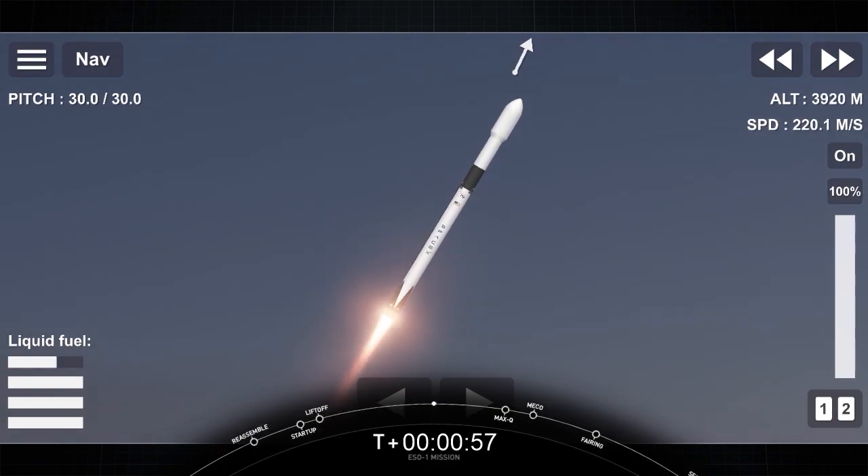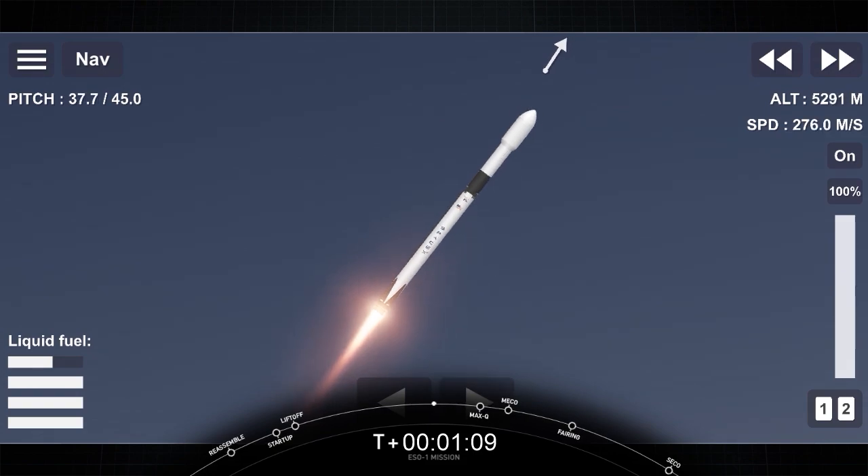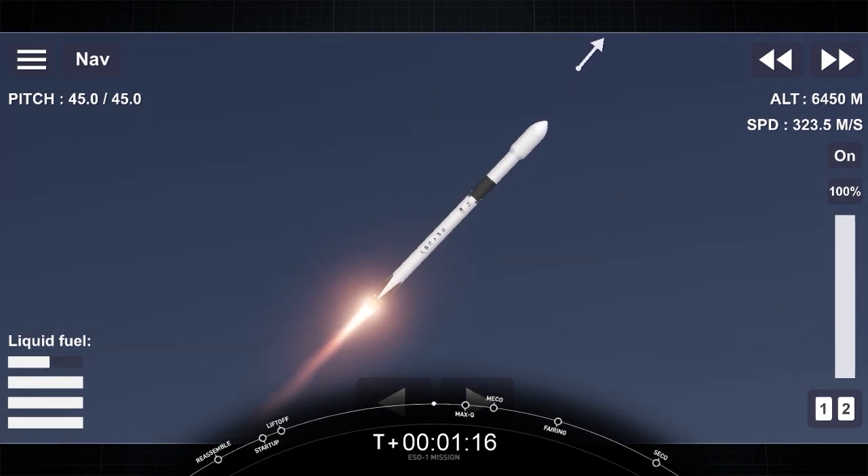So, no sooty texture on the booster right now. Our next major step is Max-Q, or maximum dynamic pressure. This is the largest amount of stress exerted on the vehicle, so we have to throttle down the engine to prepare for Max-Q, which will be happening shortly.